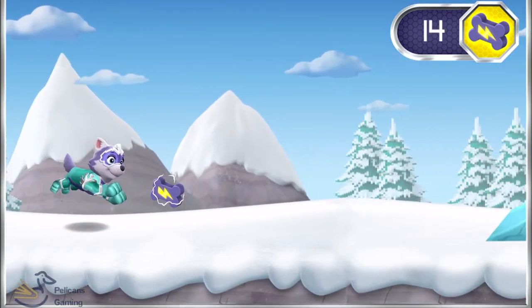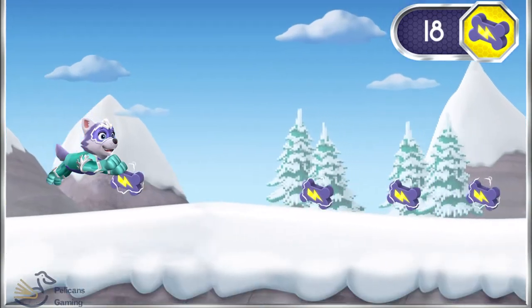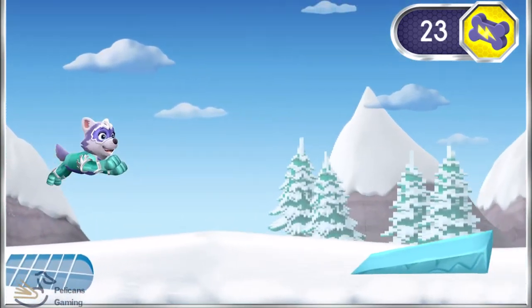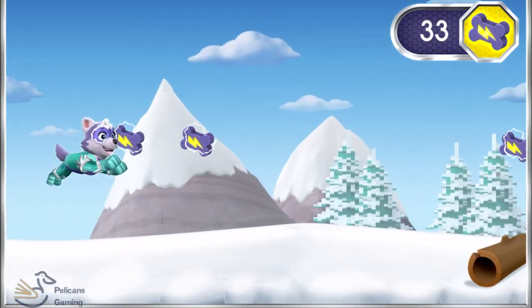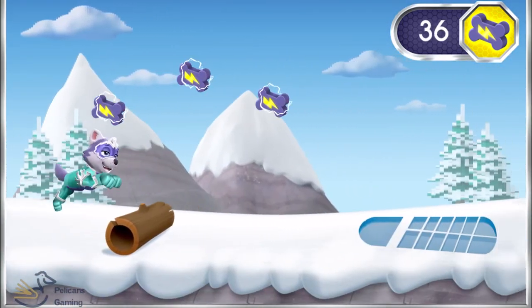Oops! We bumped into a snow friend. Tap! Ramps have different angles that change how we move. A big angle will move Everest farther and faster. Awesome! That's another mighty pup treat!